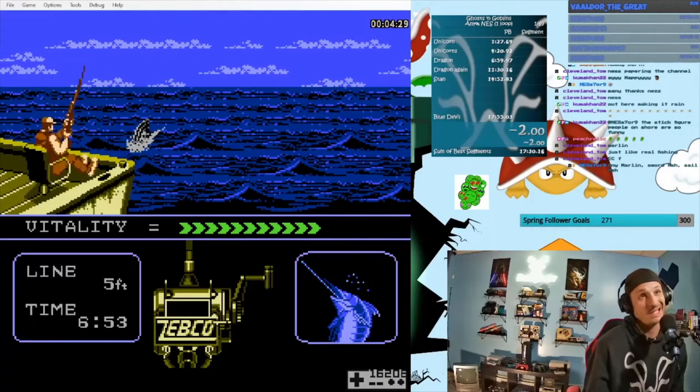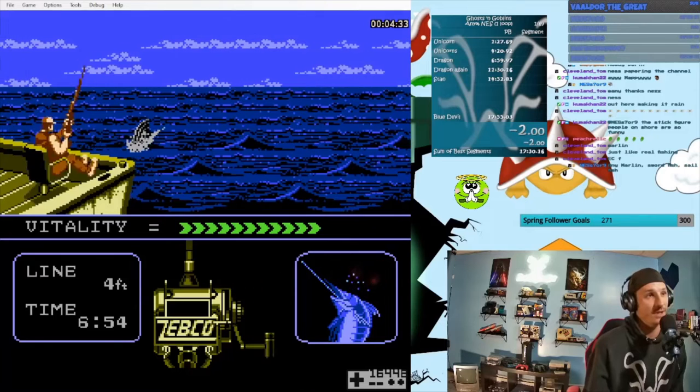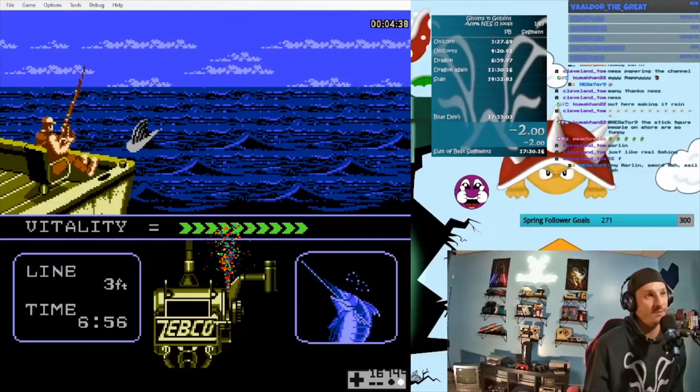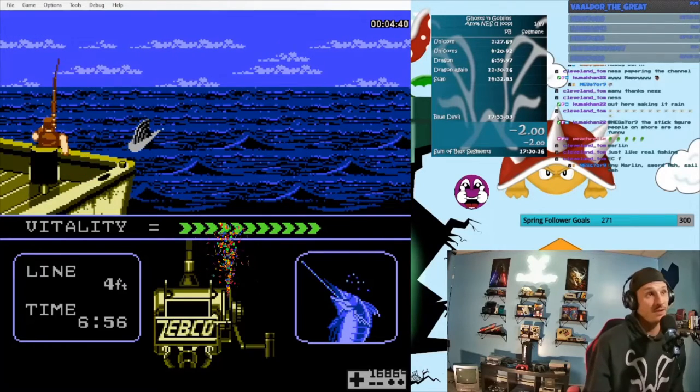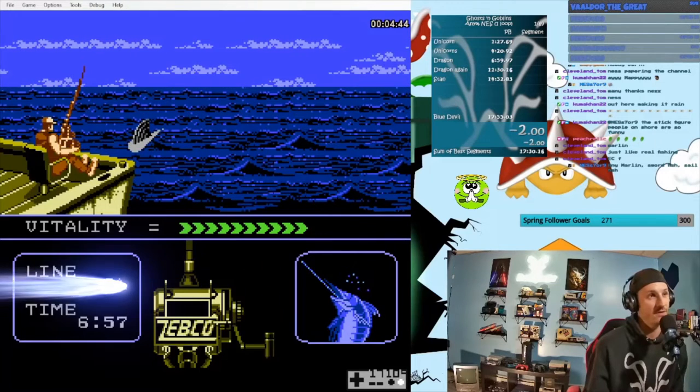Once you've hooked a fish, you get this action screen. On the right is the marlin — bubbles over its head indicate exhaustion. Your reel is in the middle. If you hold the B button down, you can increase the line drag and lower this lever. The line length is listed on the left and it should start at 100 if you set it correctly in the select menu.